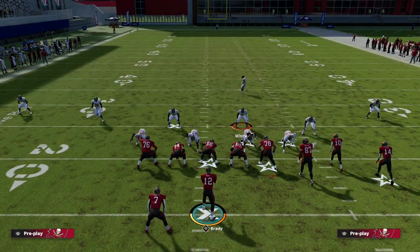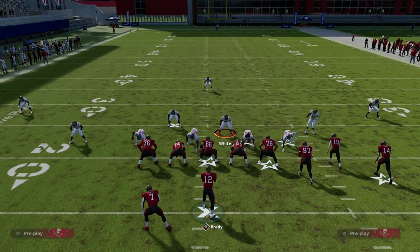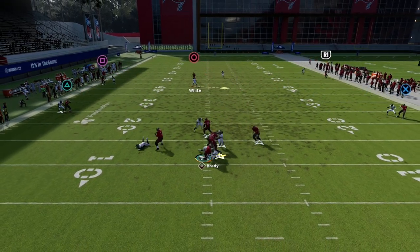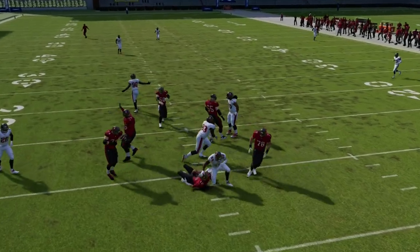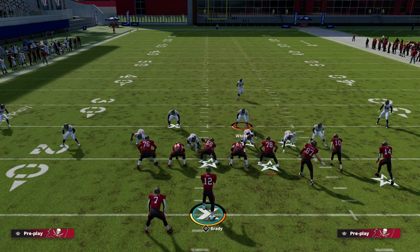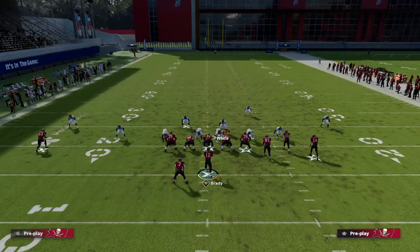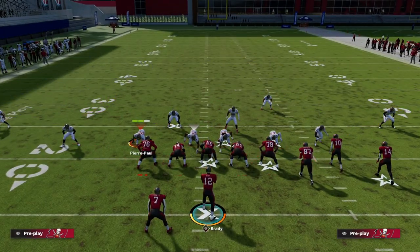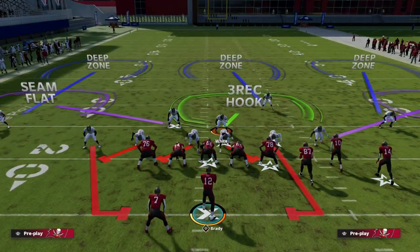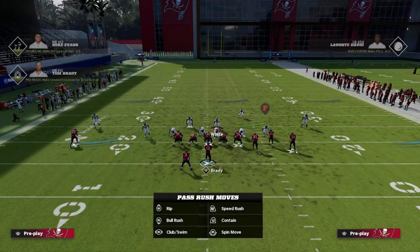All we're going to do — you can run it just like this. Literally just stand right here and the blitz normally will come through the A-gap, or if you contain it'll come in. But what I like to do to make it look the same: I'm going to show blitz, I'm going to pinch my D-line, then crash my defensive line out. And then if you want to, you can slide this guy in and put him on a contain or contain rush, and then I like to stand right here and work the tight end wheel.